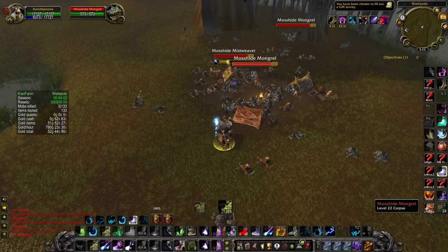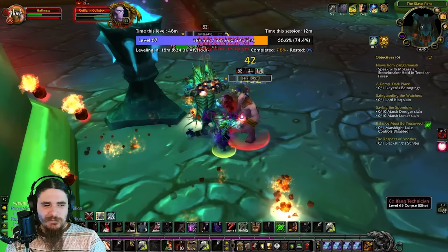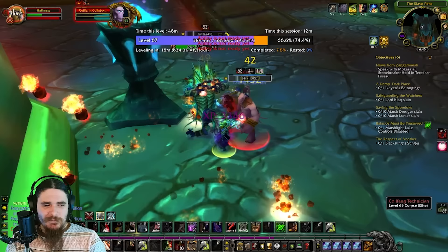Any of the typical classic AOE farming spots will work really well. My favorites are hyperspawns like the Woolcloth hyperspawn in the Wetlands. Of course, classes like mages, paladins, and warriors have even more powerful strategies. On my warrior, I did a Slave Pens method and got nearly 800,000 XP per hour.